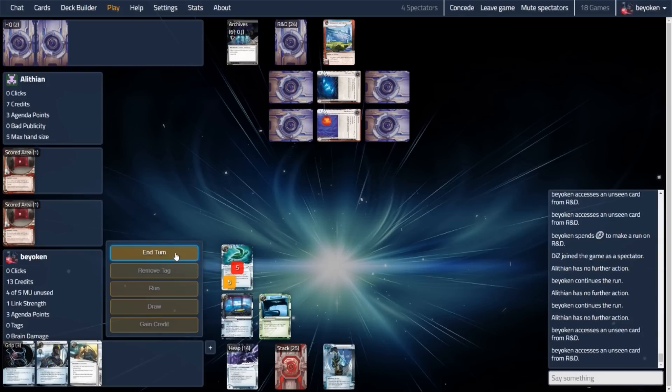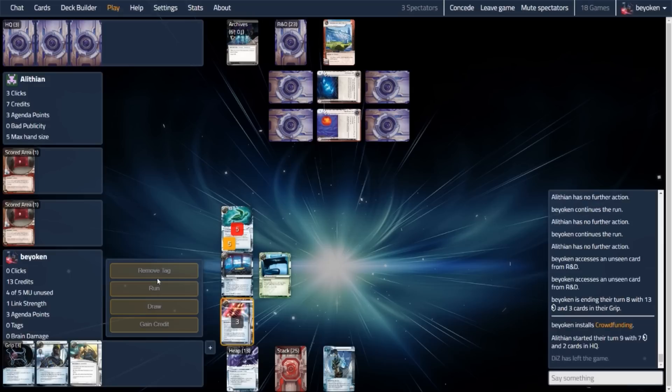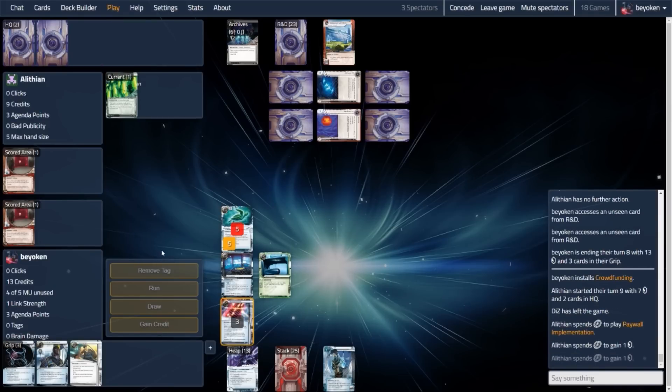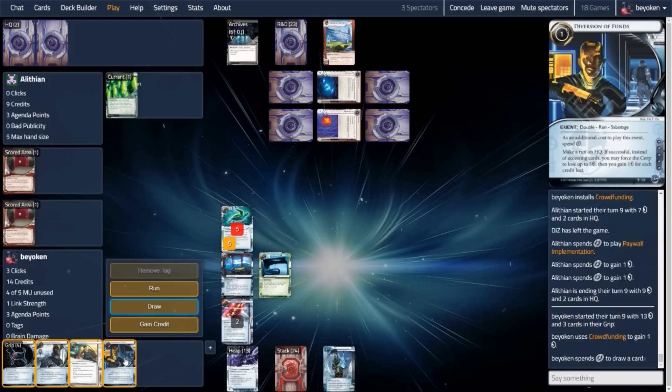By making this run — this is the 3rd run I've made this turn — crowdfunding comes back into play and gives me 3 credits and a card over my next few turns. So this is a very powerful combo that you can run with this deck, and with most criminal decks for that matter. Clicks 1 and 2: Diversion. Clicks 3 and 4: run R&D. That's a total of 3 runs. And you can see that R&D Interface just amplifies the amount of value I get out of those R&D runs. Not only am I gaining 2 Omokua counters and crowdfunding, I'm also getting double access with R&D Interface, so that's really sweet.